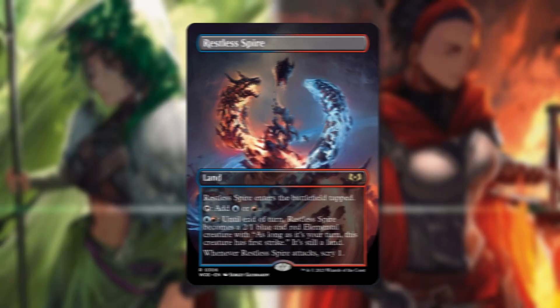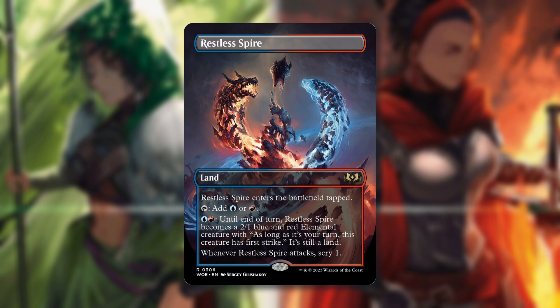Restless Spire — I just have to say the artwork on this and the other Restless Lands we've looked at is just absolutely A+, S+ tier. Restless Spire enters the battlefield tapped, you can tap to add blue or red, and then pay one blue, one red — until end of turn it becomes a 2/1 blue-red elemental creature with first strike as long as it's your turn, and it's still a land. Whenever Restless Spire attacks, scry one. It's a shame these lands probably won't see play outside of maybe standard, but a 2/1 elemental with first strike and scry definitely has its merit. The artwork alone makes it a card I want to pick up.